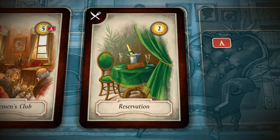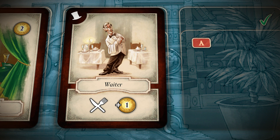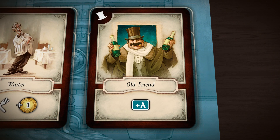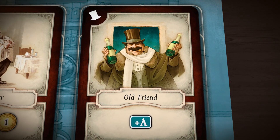You have a table booked at a posh restaurant, paid for in advance, and you don't even bother turning up. Some cards give you a permanent bonus, as indicated by icons on the lower part of the card. This waiter means that each time you go for a meal at a restaurant — that is, use any card with this icon on it — you lose an extra £1, as the waiter always demands a large tip. The Old Friend is a very useful card, as it gives you one extra action each round, including the round in which you play it.